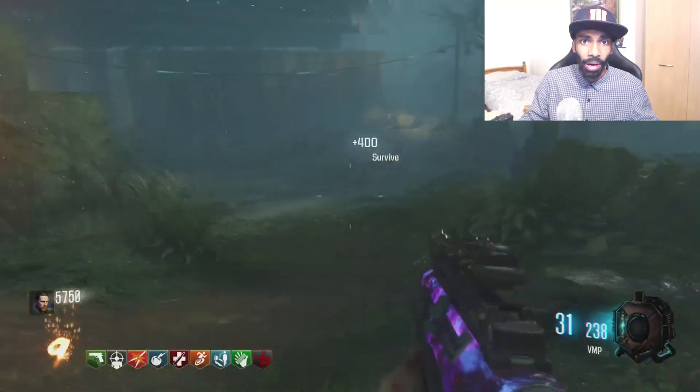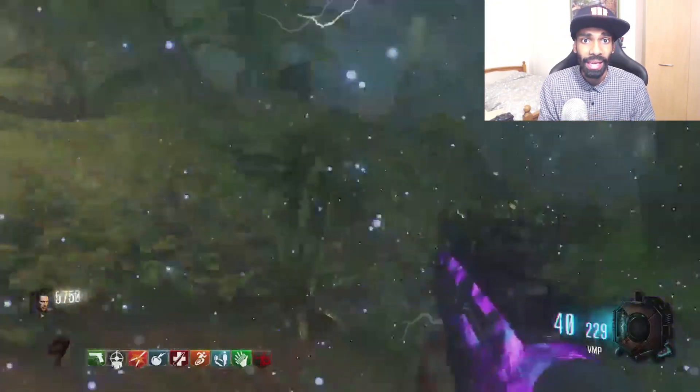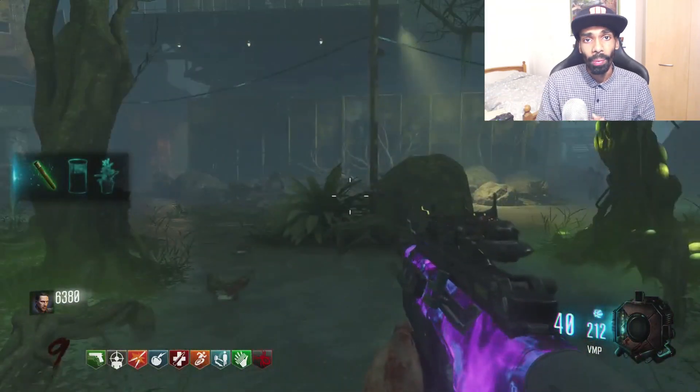For the people who don't know how to get the wonder weapon KT4, this is how you get it. To get the first part, you have to kill a zombie and he will drop you the part. Easy way to get the first part: if you start the run, let the zombie spawn near Lab B. Stand here where I am right now — the zombie will spawn around this area. Kill that zombie, he has a part in his body and he will drop you the part.